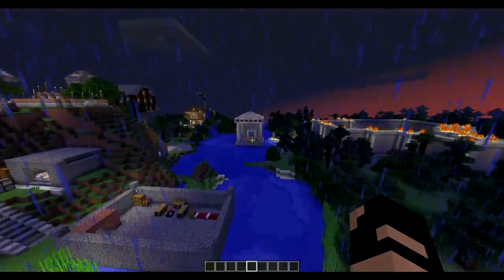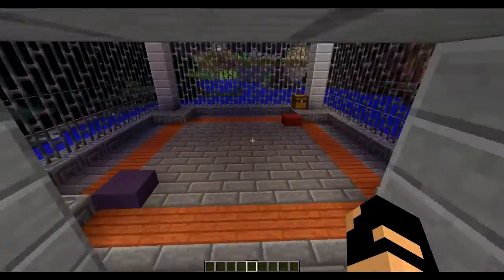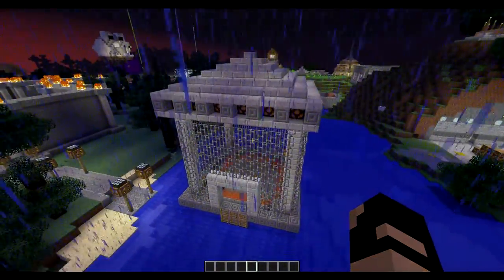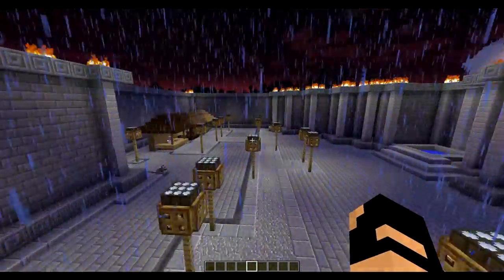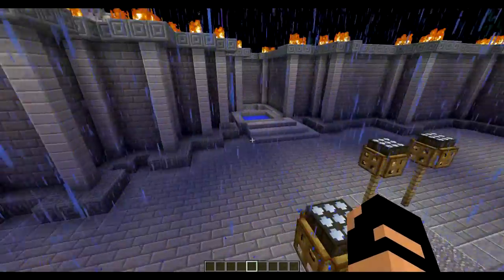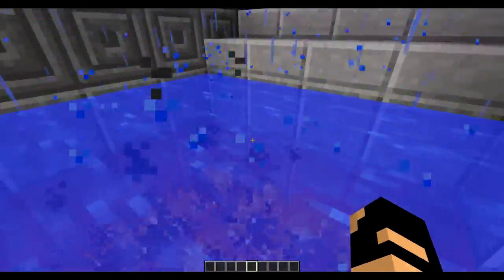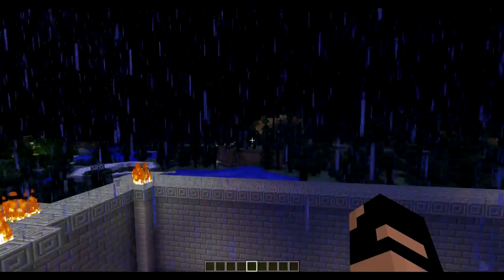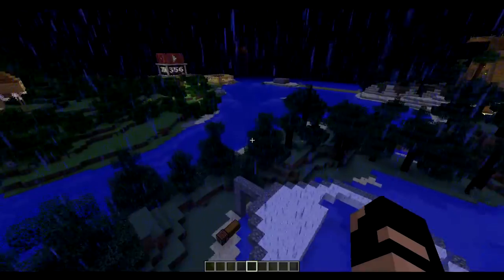I believe Reckless made this - it's a grudge ring. So if you have a grudge with somebody you can just jump in here and fight it out, put your items in the chest, fight it out. Pretty cool - it's a lot of iron. I think he said this was the town center for meetings. He has a little jacuzzi and a hot tub - pretty sweet little setup. It looks really good and organized.